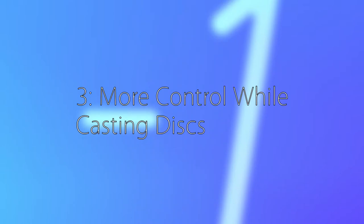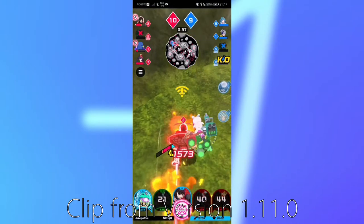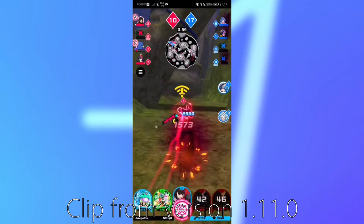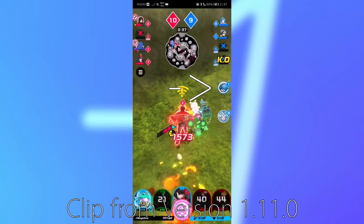Thirdly, being able to turn and lock on to different enemies while activating discs. In versions 1.11.0 and below, players during the activation of a disc are only able to move in one direction and could not lock on to multiple enemies. Now you can, and I think this is a very big game changer when it comes to prediction and PvP interactions.